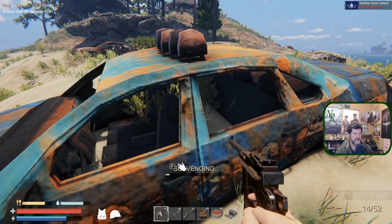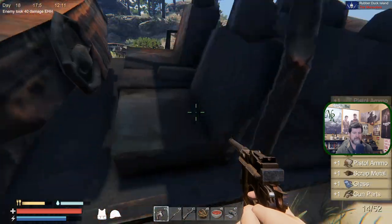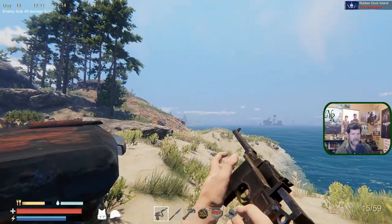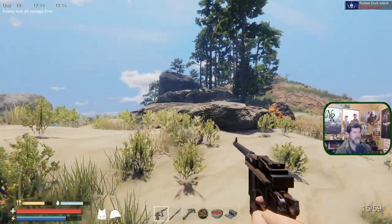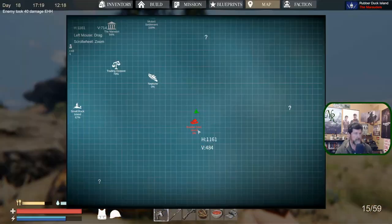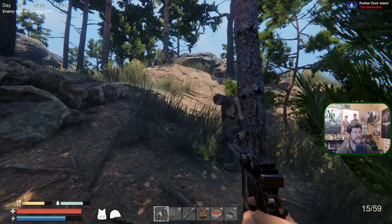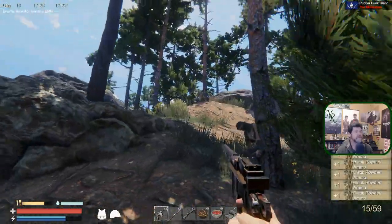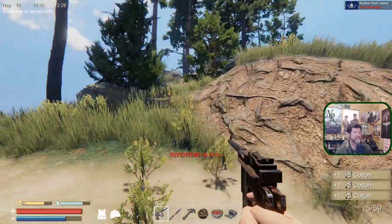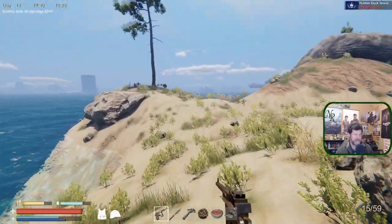Nobody immediately around. I'm going to grab this guy while I can — get some more ammo. Out of 52 — just became 59. We're not alone yet. I want to get to this guy. There's somebody within danger distance. Cotton — man, inventory is full. Leave that there, let's go unload.